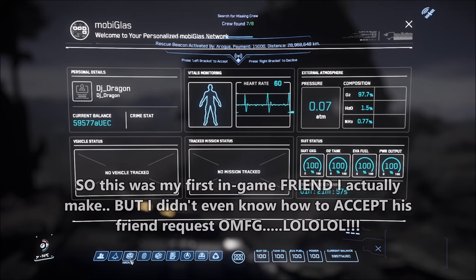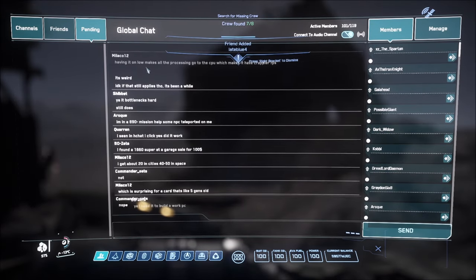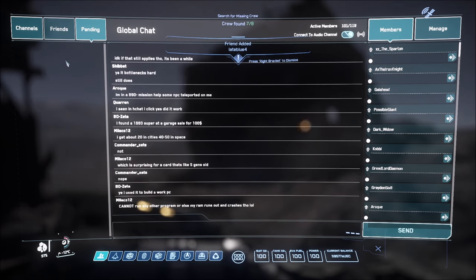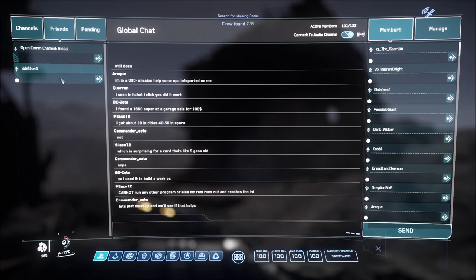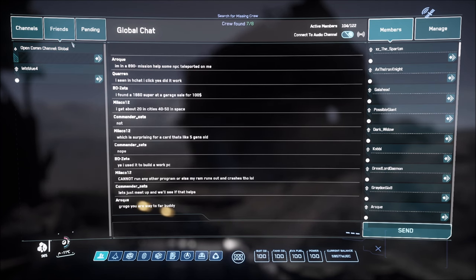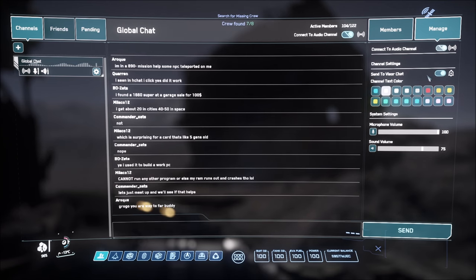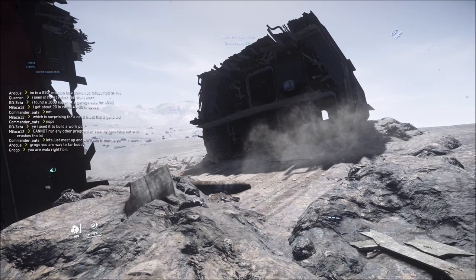Alright guys, so I just added a friend. There was a friend request and I clicked yes. He's in my friend list now — there he is. You can connect to audio channel, send... Isn't that the global chat? Yeah, it's the same over here. So they put the chat over there.